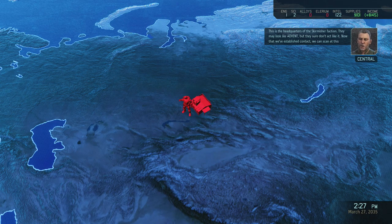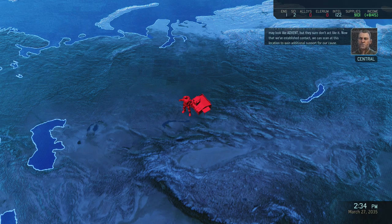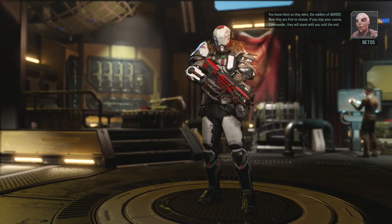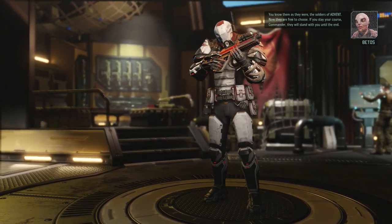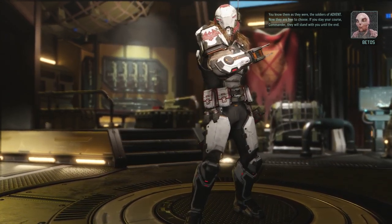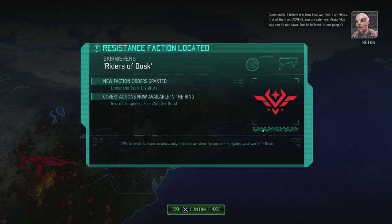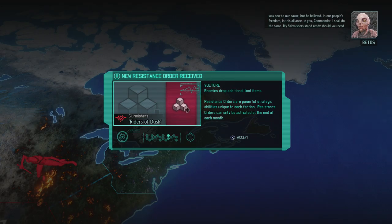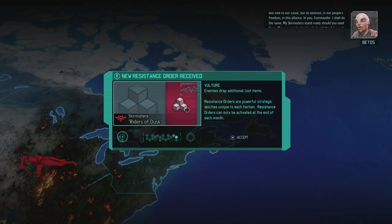This is the headquarters of the Skirmisher faction — they may look like ADVENT, they sure don't act like it. Now that we've established contact we can scan at this location to gain additional support for our cause. They were soldiers of ADVENT; now they are free to choose. 'If you stay your course, Commander, they will stand with you until the end.' 'I am First of the Freed ADVENT — you are safe here. Pray tell, Mox was new to our cause, but he believed in our people's freedom, and in you.'